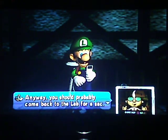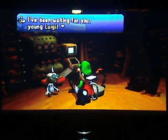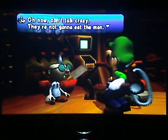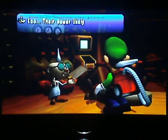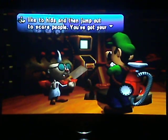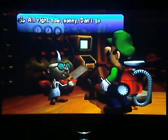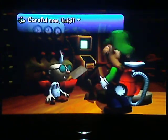We should probably come back to the lab for a sec. Okay. The boos - they're in every room. On the Game Boy Horror thing, yellow means there's one in the room, blue means there's nothing, and red means you're right by them. I will go to the mansion.